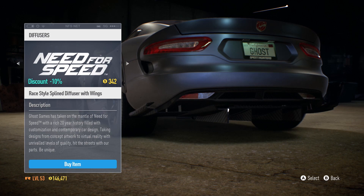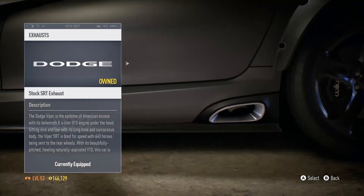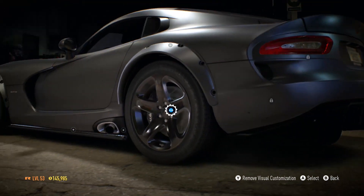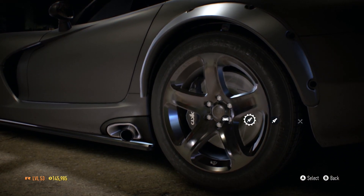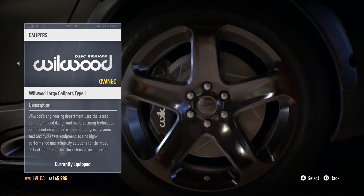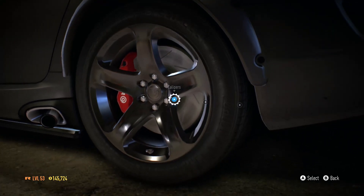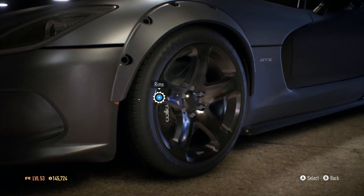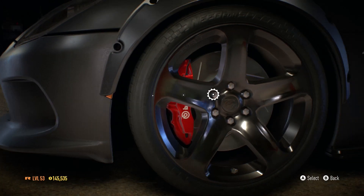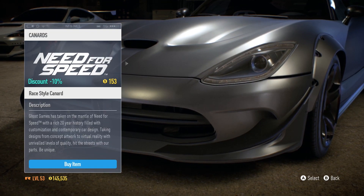Oh my god, look at that — let's go for that beastly diffuser! What exhaust do we have? Let's have it stick out a little bit more. Yes, let's do that — it looks random but whatever. I might add some red calipers because that would be quite cool. There we go — go for some nice red ones. Very nice, they stand out. I like it — it looks nice against the black as well.